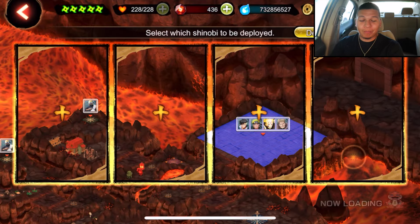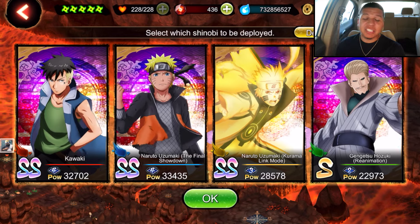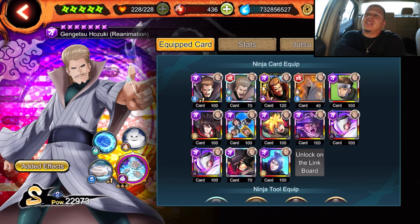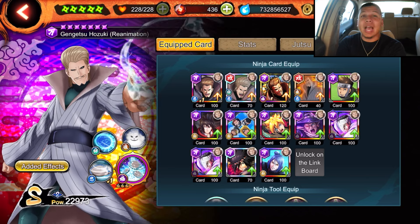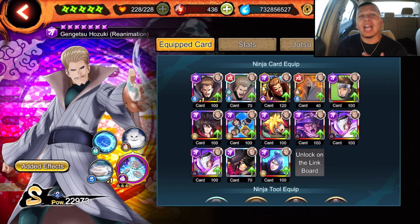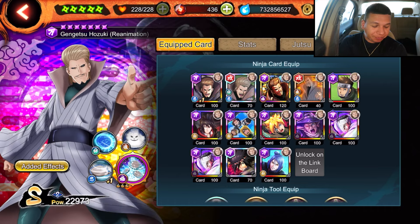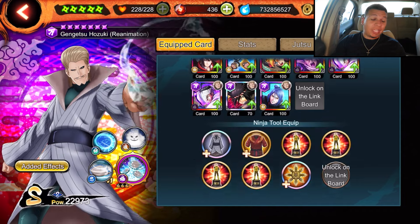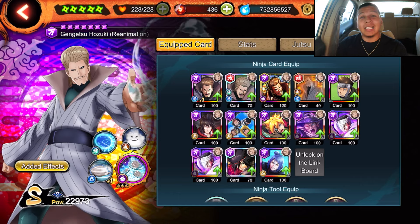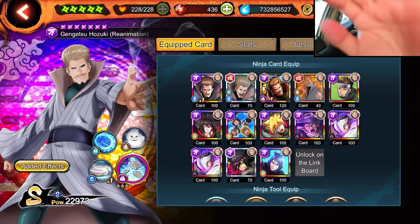I'm honestly still very very impressed with how this man performed in final room. In my opinion, this man is a go-to final room unit — I said it. I haven't made a tier list in a minute; I'll probably wait till the end of the month since we got two more units coming out. Unless you're a die-hard Gengetu fan, I would skip since anniversary is next month. But if anniversary wasn't next month, I would say he's a definite summon recommendation. The boy with the blicky is crazy — let me know what y'all think about the boy Gengetu Mizukage. I like him a lot. As always, thank you so much for watching, stay swaggy, stay blessed, and I'll see you guys in the next one.